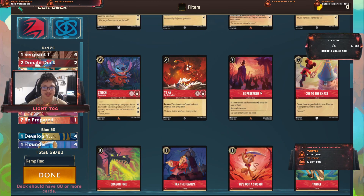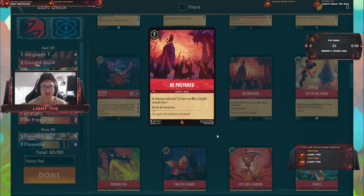Be Prepared is a 7-cost card where you have to exert a 7-cost character, and then I can just banish the field. I'm pretty sure you can quest and use this, but I think it has to be standing — ready — to use this. Or you could quest first if you have 7 or 8 lore and just go for it.